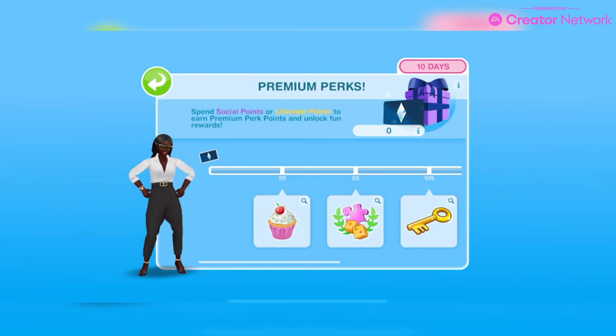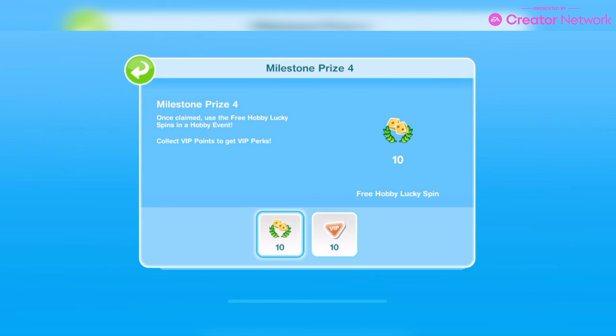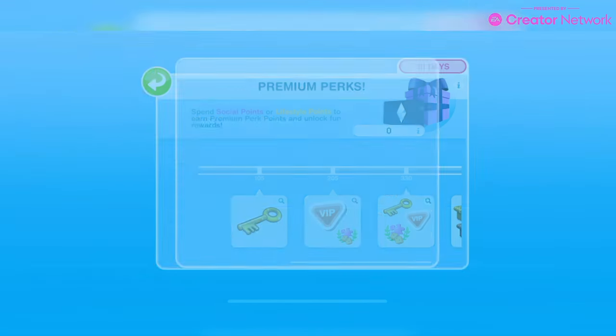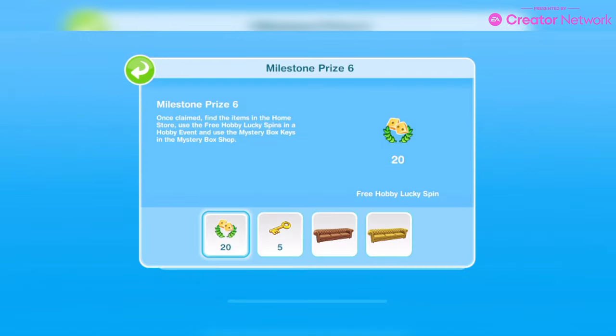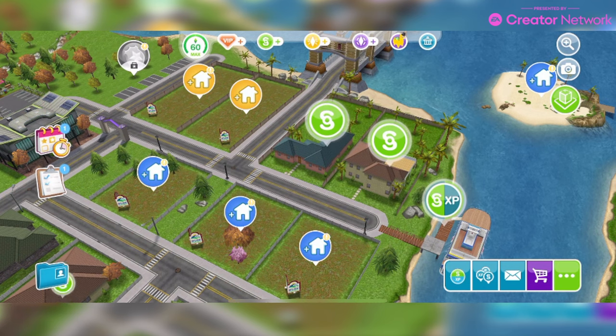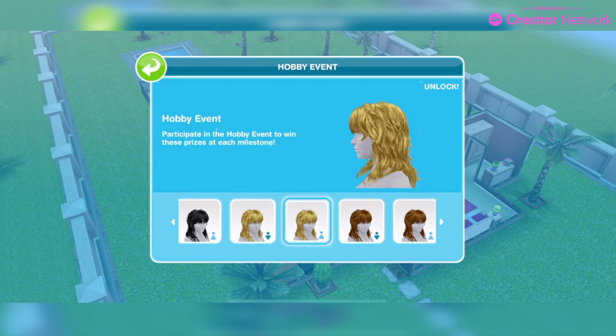Here are your premium perks. Spend social points or lifestyle points to earn perk points. Milestone prize one is five cupcakes, prize two is five free hobby lucky spins, then you get two keys, then 10 free hobby lucky spins and 10 VIP points, then 15 free hobby lucky spins, 4 keys and 15 VIP points, and then 20 free hobby lucky spins, 5 keys, and brown workshop triple and yellow workshop triple. That runs for 10 days from March 14th to March 25th. Then we have the Combed Back Eras Hair hobby event, a 10-day event starting March 18th to March 31st — these are the hairstyles for that.